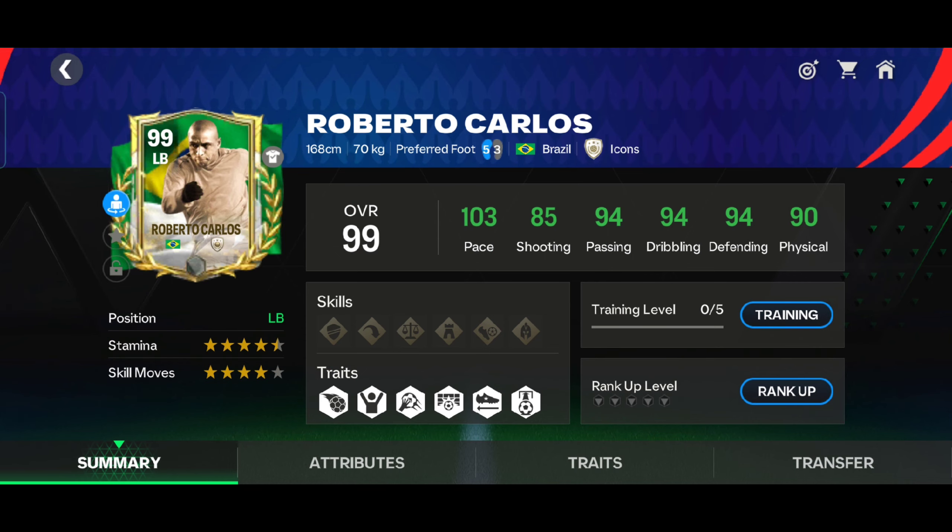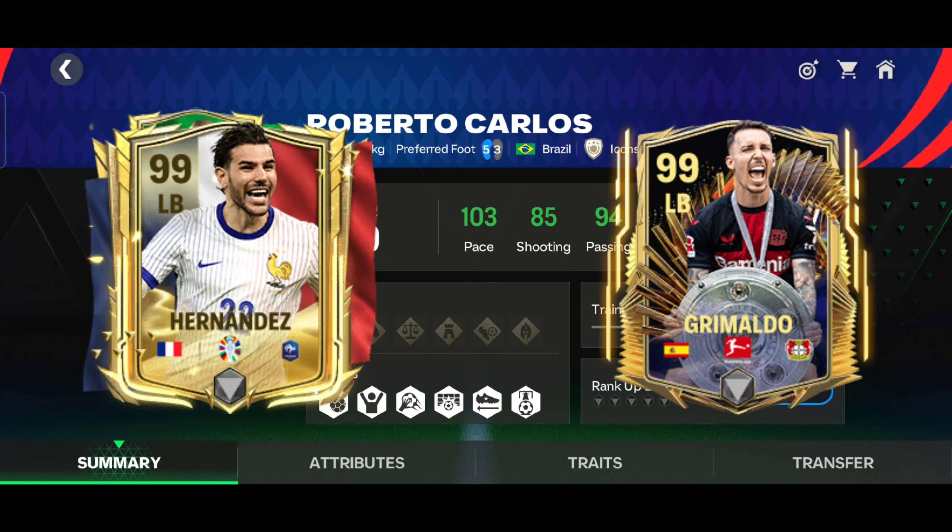After using Roberto Carlos' card — his pace is amazing, his shooting is insane, his dribbling is also good, and his passing is average, so I will rate him 9.6 out of 10. This card also has a 3-star weak foot and 4-star skill moves. If you want a left-back, Roberto Carlos is the best, but if you don't have enough money you can buy Grimaldo or Hernandez — they are insane for left-back.